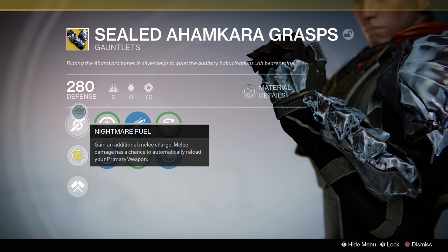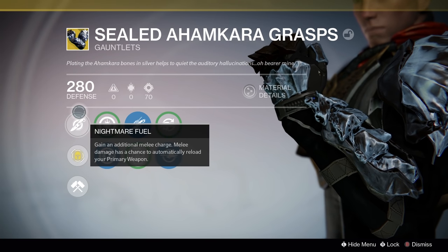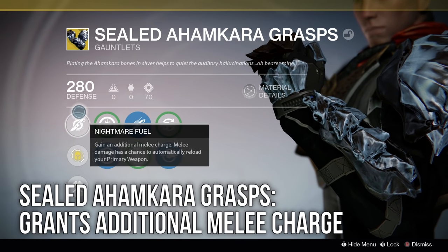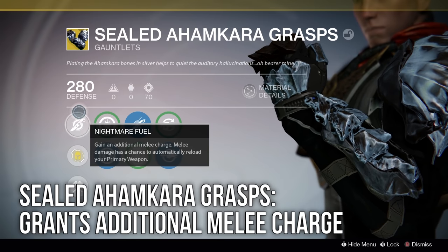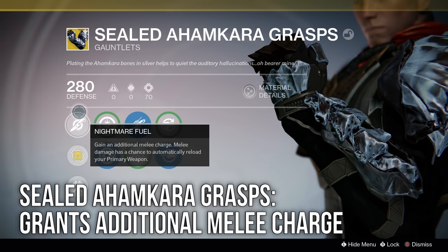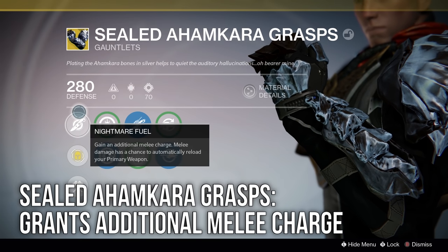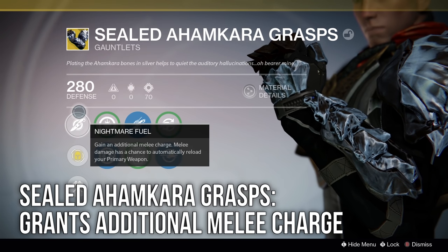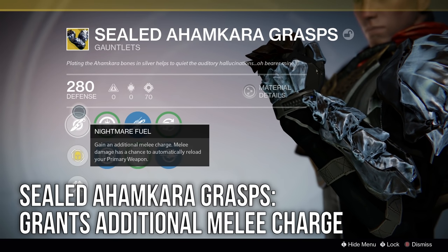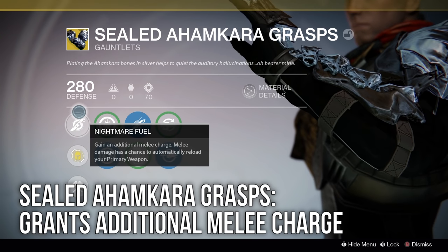Next up are the Sealed Ahamkara Grasps, which give you an additional melee charge and make it so that melee damage has a chance to automatically reload your primary weapon. What we're really interested in here is the fact that this gives you a second Smoke Grenade. Smoke is a really good melee ability, and if you like using it, definitely give the Ahamkara Grasps a try.